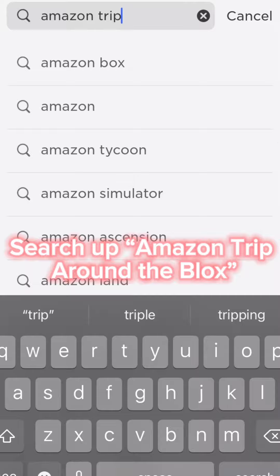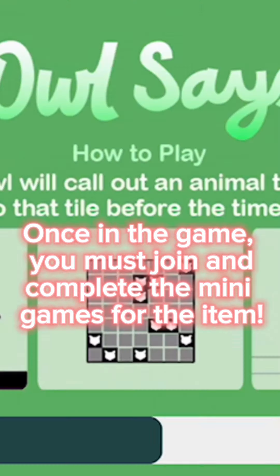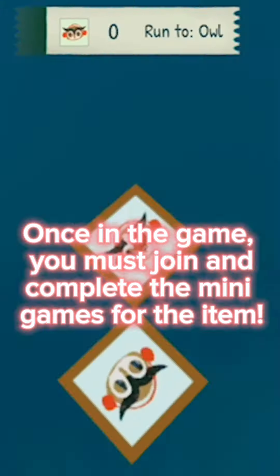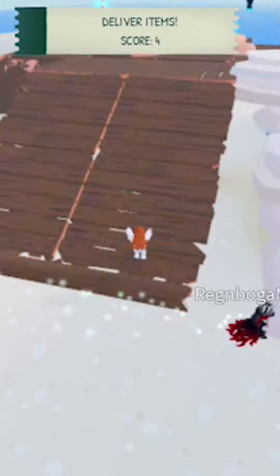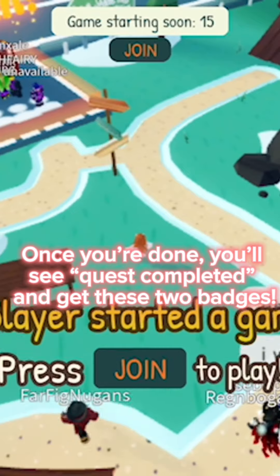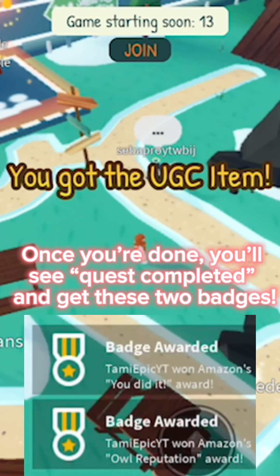Search up 'Amazon Trip Around the Blocks.' Once in the game, you must join and complete the mini games for the item. Once you're done, you'll see 'Quest Completed' and get these two badges.